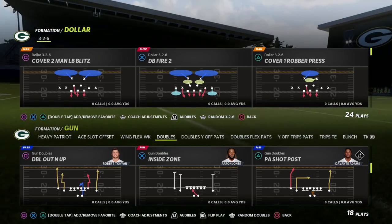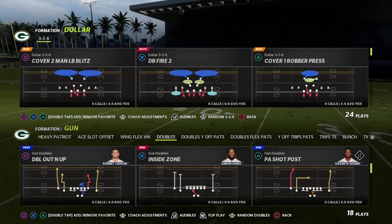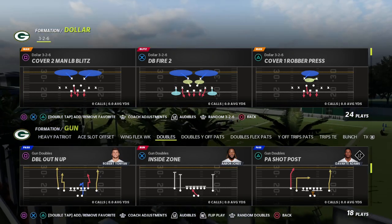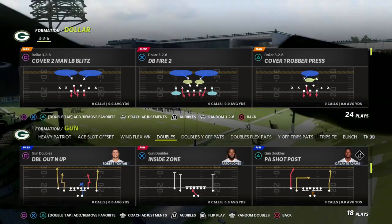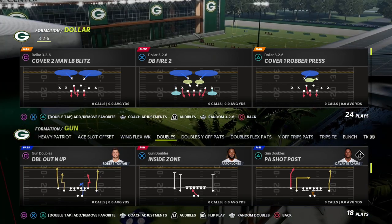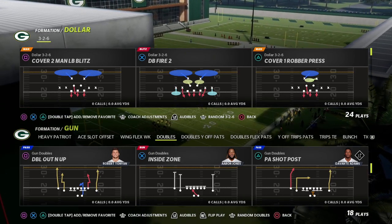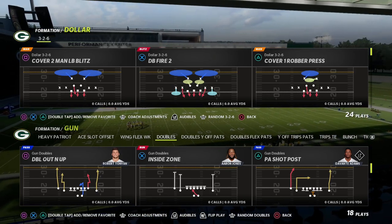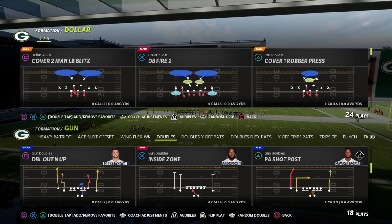In this video we're going to be doing a free little ebook for you out of the Shotgun Doubles formation. I wanted to use this as a backdrop to talk about what makes a good formation in Madden, how do you go about building a good offense, and how do you actually put plays together in a scheme so that they actually fit, versus just putting a bunch of money plays on the field. We're going to show you how to do that today out of the Shotgun Doubles formation in the New England Patriots playbook.